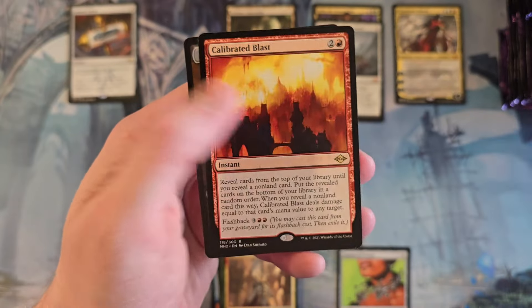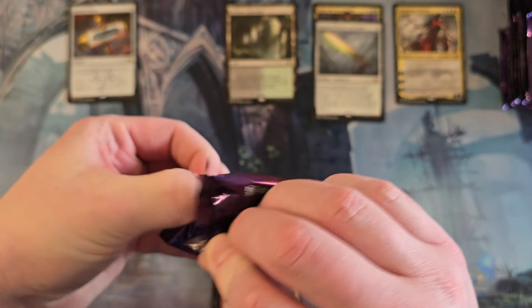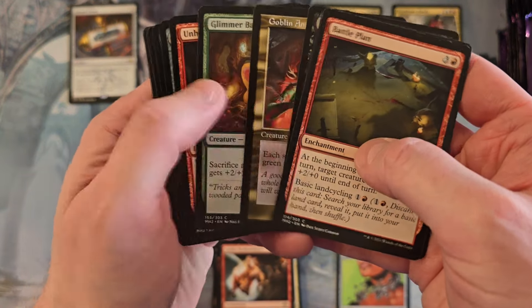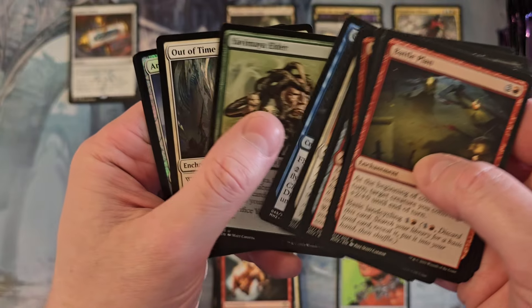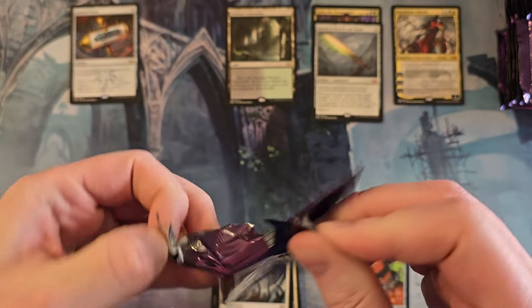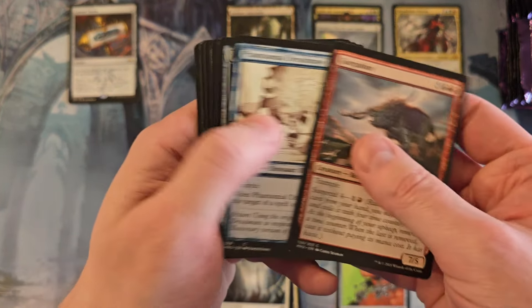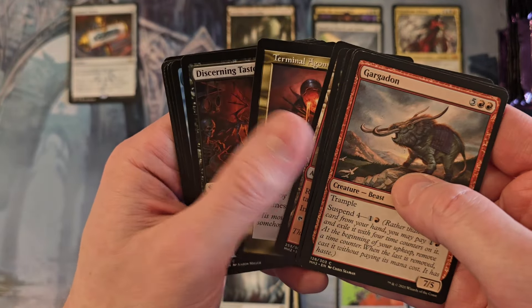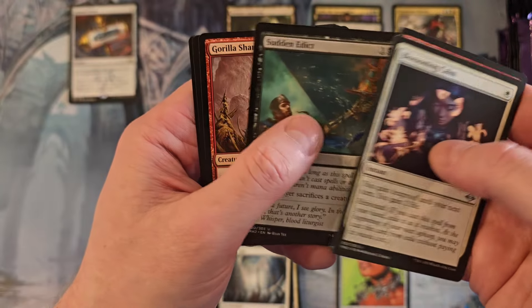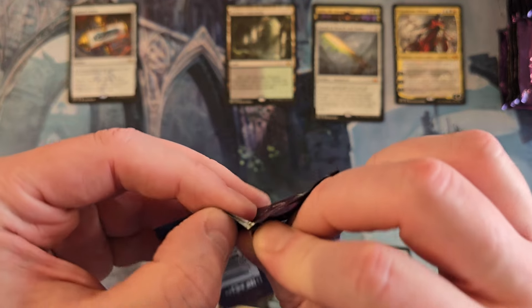Liquid Metal Torque, Goblin Bombardment, and Calibrated Blast. Goblin Bombardment is actually a good card but it's been printed enough. Out of Time. Come on - something good. Another Narcomeba, and Master of Death. We're bulking it out over here.